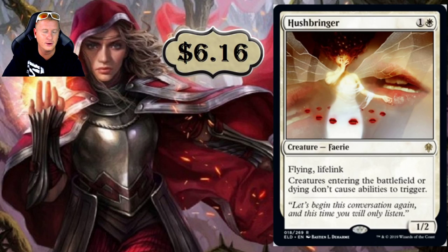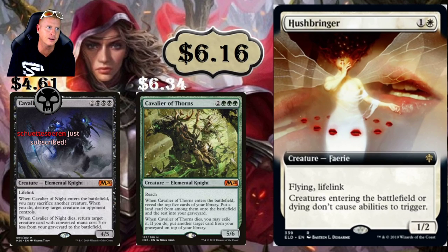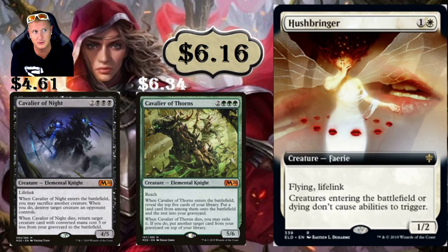Hushbringer is a two-drop at $6.16 with Flying and Lifelink. Creatures entering the battlefield or dying don't cause abilities to trigger. This shuts down Cavalier of Night, Cavalier of Thorns, Yarok, and all that kind of stuff. You're definitely going to see this in Commander, but also as a sideboard card — many sideboards will want to run this. Flying and lifelink on a 1/2 is pretty sweet.